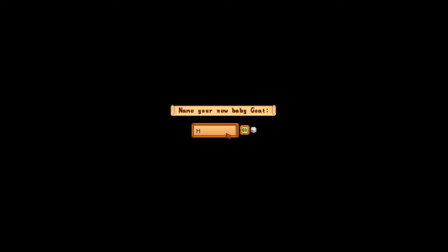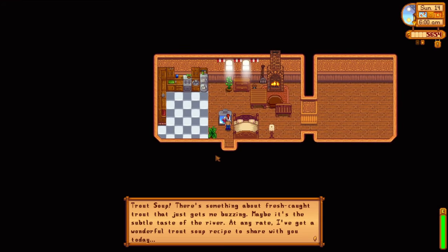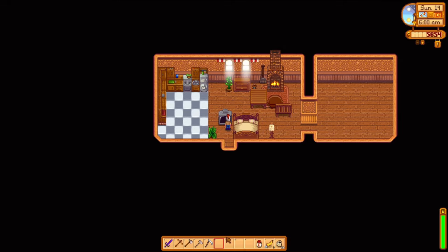More exciting though is that we leveled up to 10 in foraging, getting another skill perk. Botanist is going to make every piece of forage that we collect from now on iridium quality. I feel it's by far the best foraging skill, but I've spent so much money on wood so far, I'm kind of regretting not going with the wood cutting path. Don't worry if you pick the wrong one though - the perk choices are not set in stone and you can pay gold to reset them.